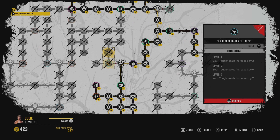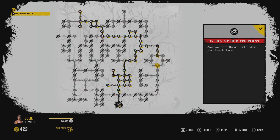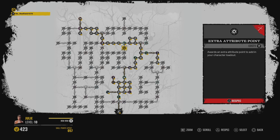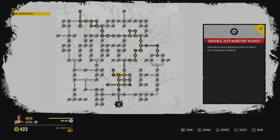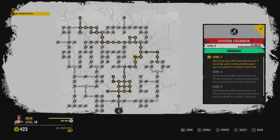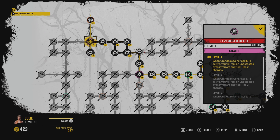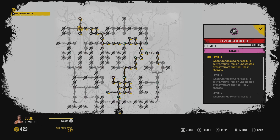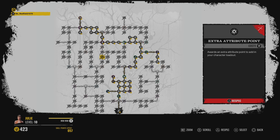I forgot to show my skill tree so here it is. Go to the middle, then right, then all the way to the left. Agitator is a random perk so you'll have to respec until you get it. Overlook is also good if they have a level five grandpa — it's entirely up to you. That's my skill tree.